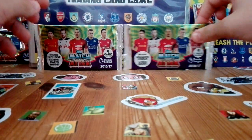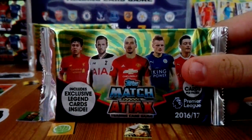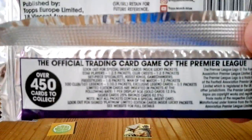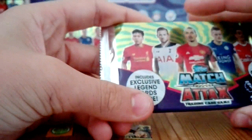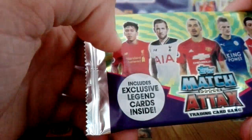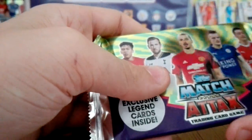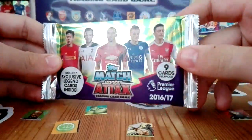What is up guys and welcome back to another Matchtac pack opening. Today we have two packs of the Matchtac 2016-17 season. I've been doing a lot of them and you've been enjoying them. Here are the odds if you just want to check them — there's over 400 to collect. Here's the pack design with the Matchtac logo, the green, yellow, pink and purple design with Firmino, Kane, Vardy, Ozil, and in the manual kit you got the Legend Ibra.